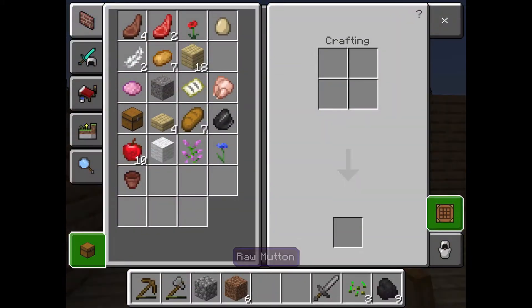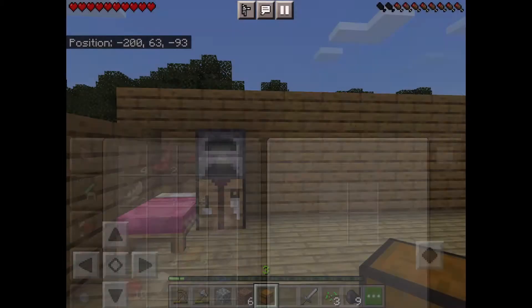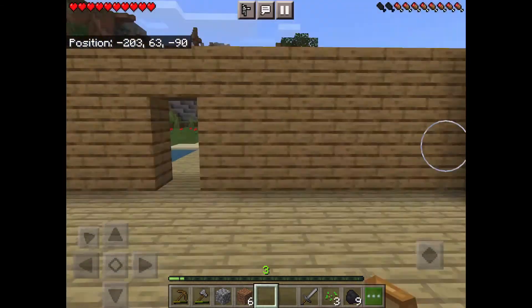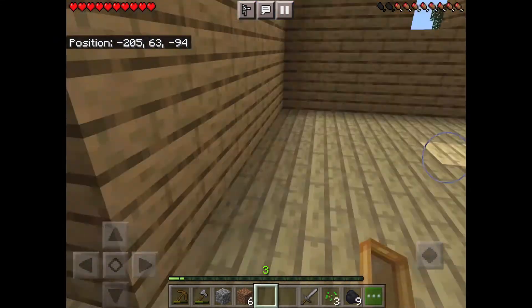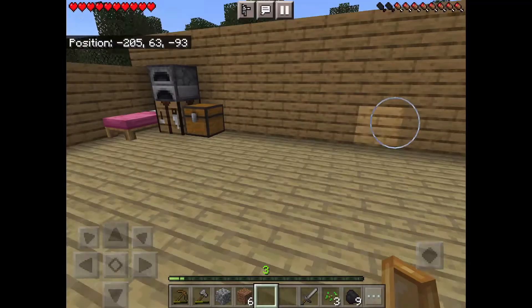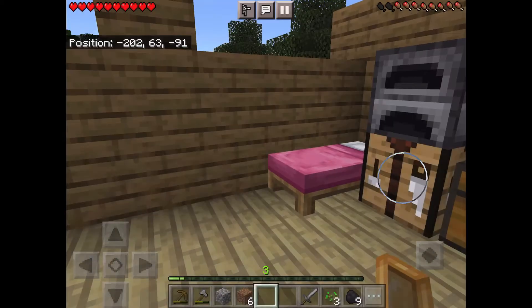So that's going to be my setup for now. I'm going to put the chest down. I should probably get a door — I'll get a birch door just for now. They are very pretty.